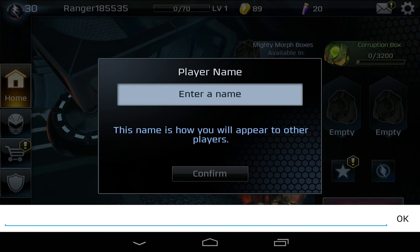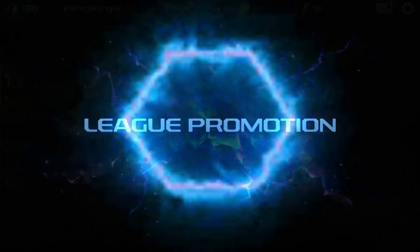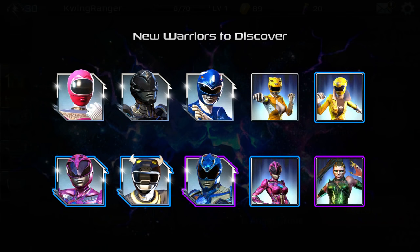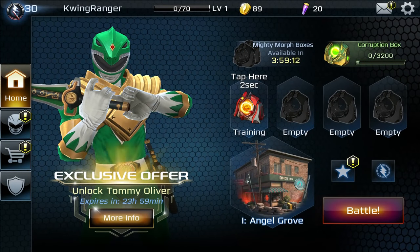We're going to enter a name — I'll go k-wing ranger so when you see me online you know that's me. League promotion — I like that. These are the warriors in Angel Grove: we've got Billy as a leader, Katherine, Kimberly from the movie, the guy from Wild Force, Billy from the movie, classic Trini, Gia from Mega Force, and then there's Rita. Real-time player versus player is now unlocked, so we're playing people across the world!